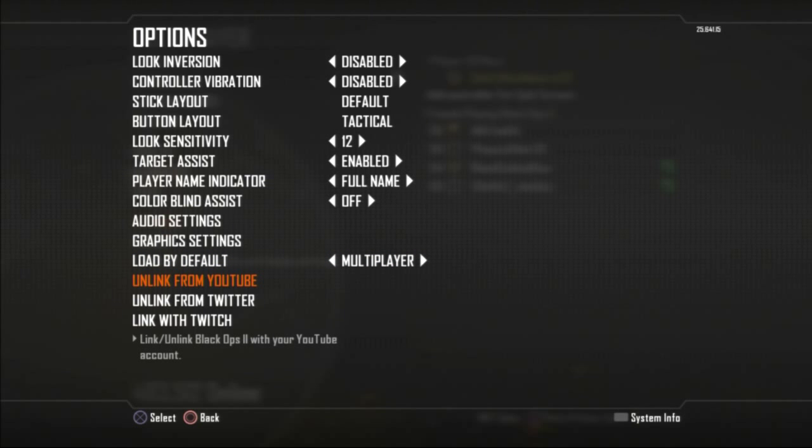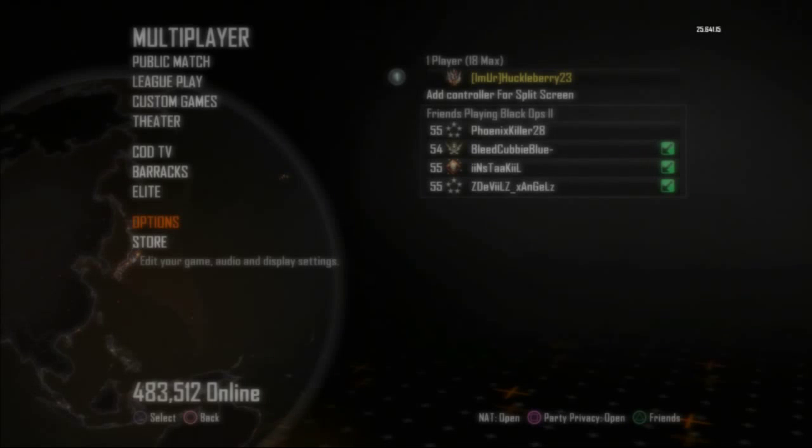I've linked my Black Ops to YouTube so I can upload quick videos — they have to be under two minutes. If you go into Theater Mode and record a part of a game, you can load it immediately to YouTube. It's a little slow but it will upload directly to your channel. I've already put up a couple of videos this way without adding any audio, just quickly loading the video up to YouTube.